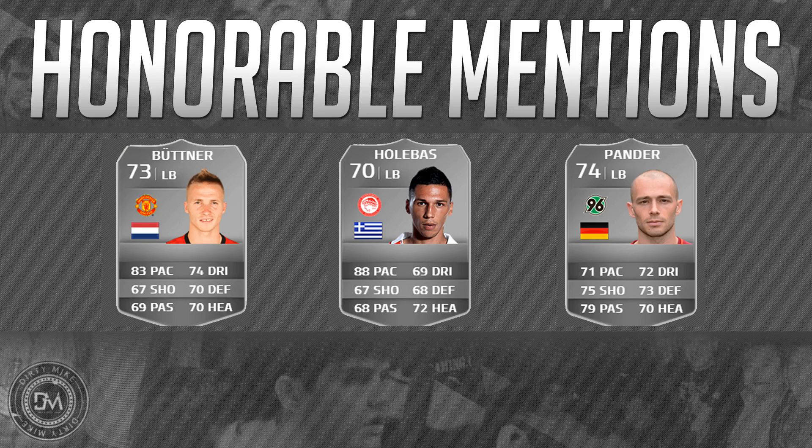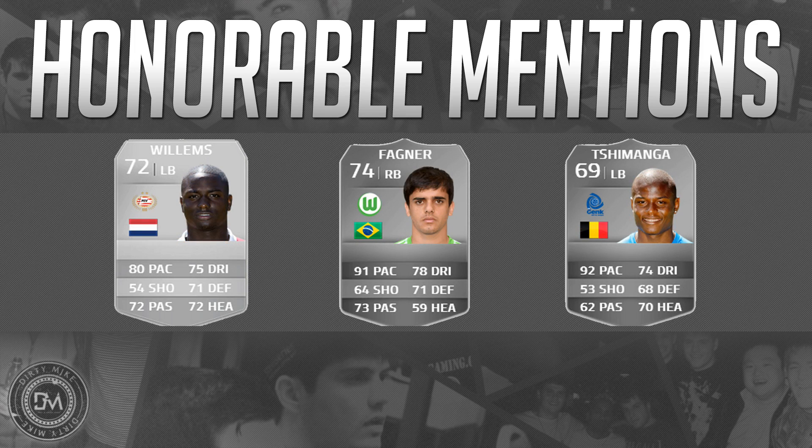On to the second section of honorable mentions, and we've got our first non-rare sighting — Villums: five foot six, four star weak foot, four star skill moves. He has a 90 for jumping, 83 pace, 82 sprint speed. He's a bit of a poor goal scorer but a decent defender who can get forward, facilitate, and wiggle with those skills.